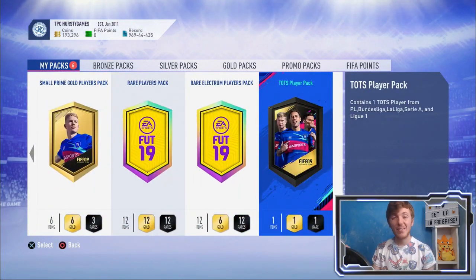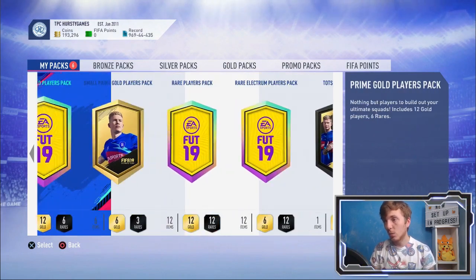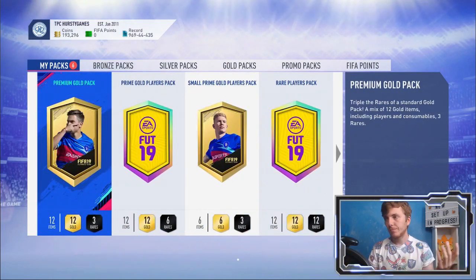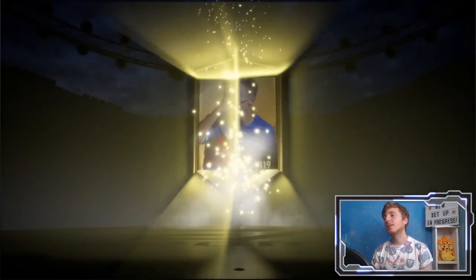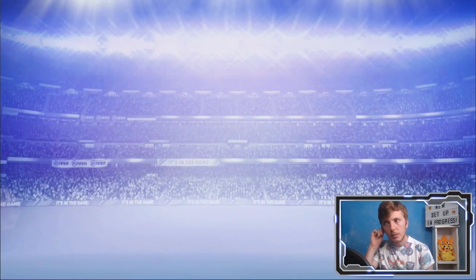Obviously you're guaranteed a blue card at the end. Let's get into it. We'll start off with the premium gold players pack — the smallest pack out of the lot. See if you can get any luck starting off. I wasn't expecting a walkout — that's okay, not a board, not a rare. I think that's a Benteke. Never mind.